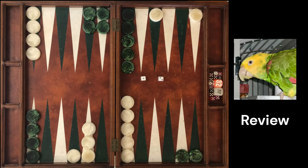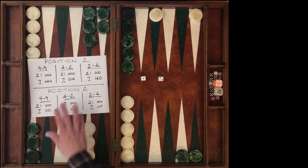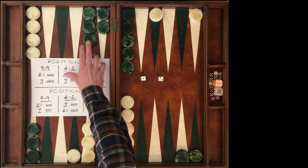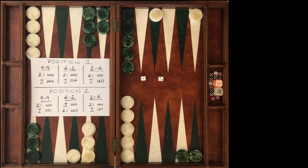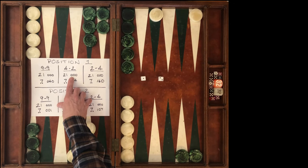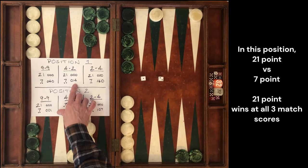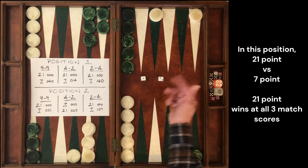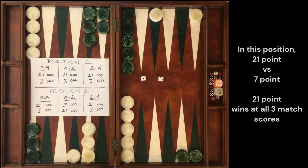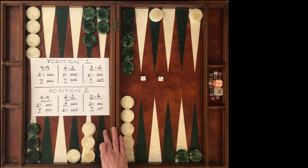Let's do a quick review of what we've just seen. Here are our six decisions. In our first position, the 21 point is our cash game play — it's our play when the match is tied and there's a long way to go. At 4 away, 2 away, we still make the 21 point, and the 7 point is playable within the error range — it's not best, but it's within the error range. And then at 2 away, 4 away: easily, we're looking at an advanced anchor — double blunder to make the 7 point.